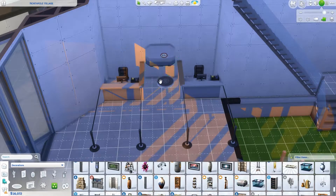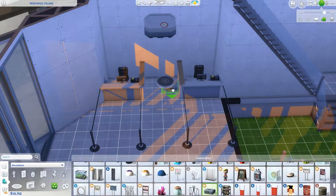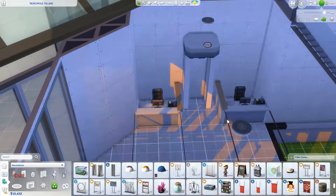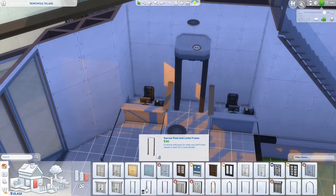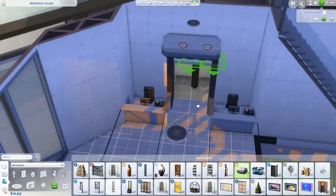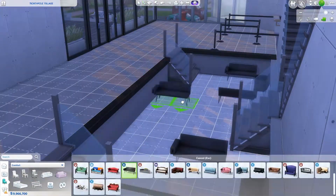Here on the side, this is kind of like the luggage check-in section of the airport. What you see now — I used some of the Get to Work items to make those little scanner things that you walk through. You know what I'm talking about? I wanted to create that and I'm pretty happy with the outcome. I wonder — if I didn't tell you guys, would you know what that was? Let me know in the comments below.